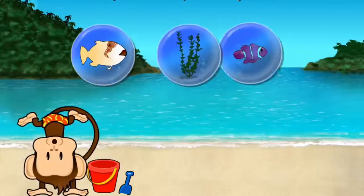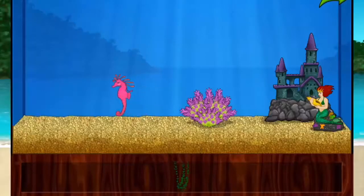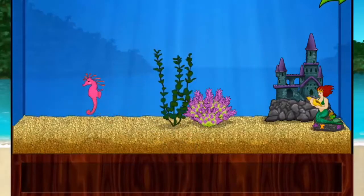You won a prize! Add things to your aquarium by dragging from the tray. Touch the arrow to get back to the beach.